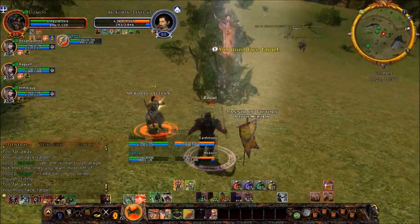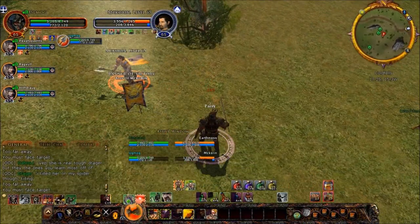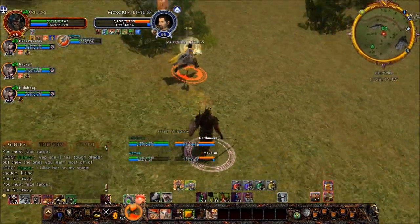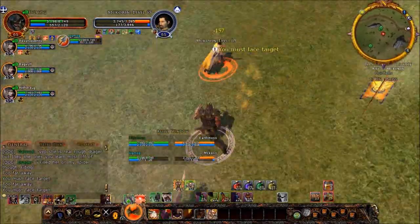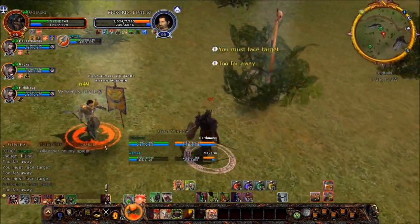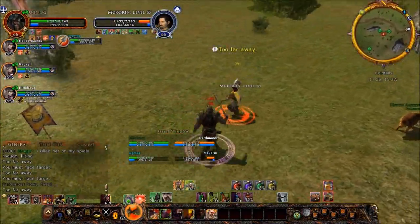I've gone into brawler stance. I'm going to stay in brawler stance for the rest of the fight, and I'm going to heal and do damage from here. Right now it's just a matter of power conservation and putting on the burst, and he's not going to run away at this point as far as I can tell, because he's been looking for 1v1s and sticking around to the bitter end. Now he's going to start using that Muster Courage heal, and this is going to prolong the fight a long time, because he's able to consistently keep getting that thing off and barely avoiding death.